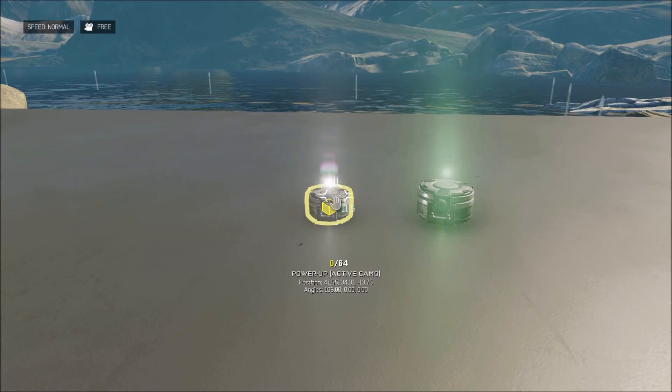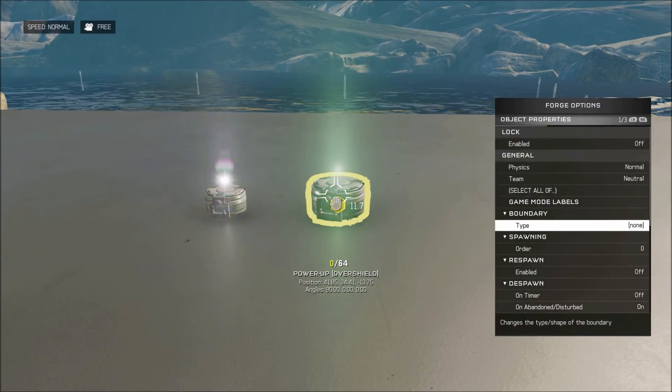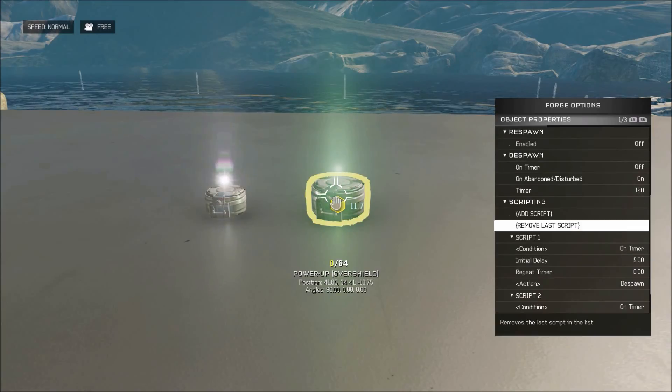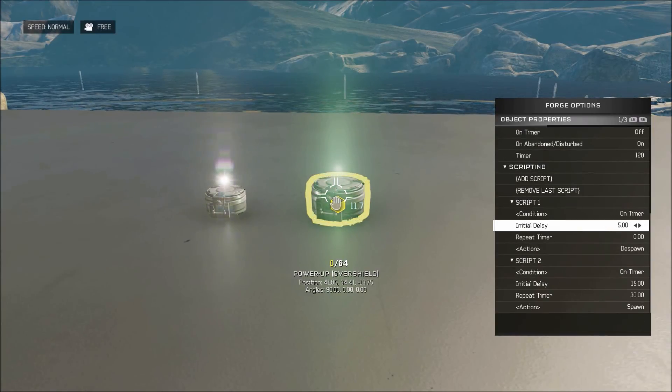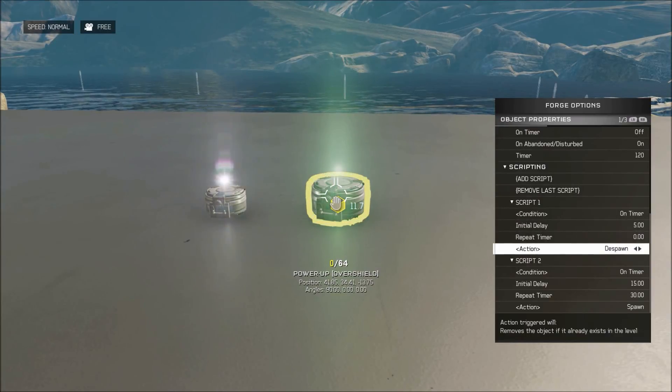The second one's a little bit different. So on your second power-up, because of the stagger, you also need to make sure the respawn is off. But then you go down to the first script, and it's on timer, with an initial delay of five seconds despawn. This is because of the glitch of objects deleting themselves when despawning, and it makes it most reliable because it despawns during the initial loadout camera.